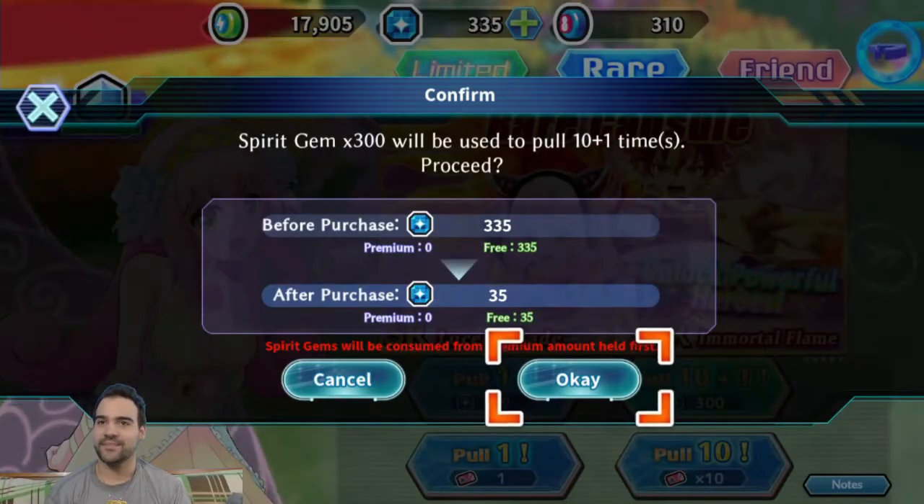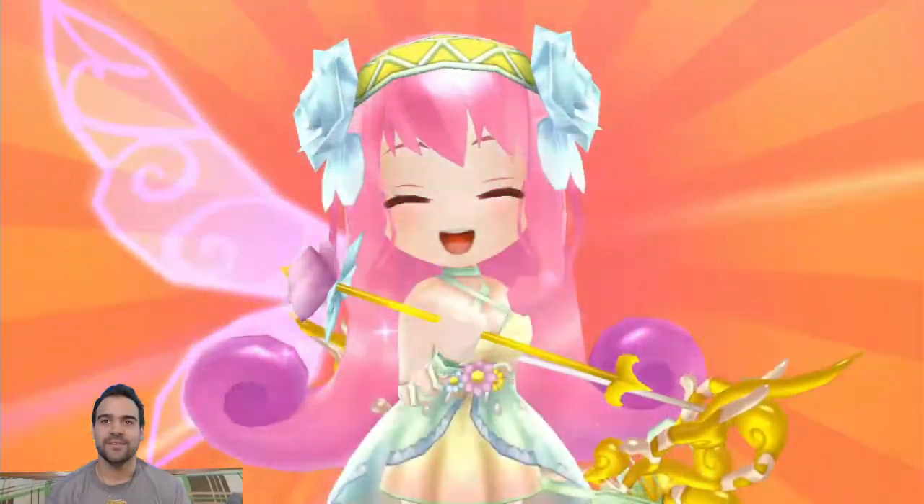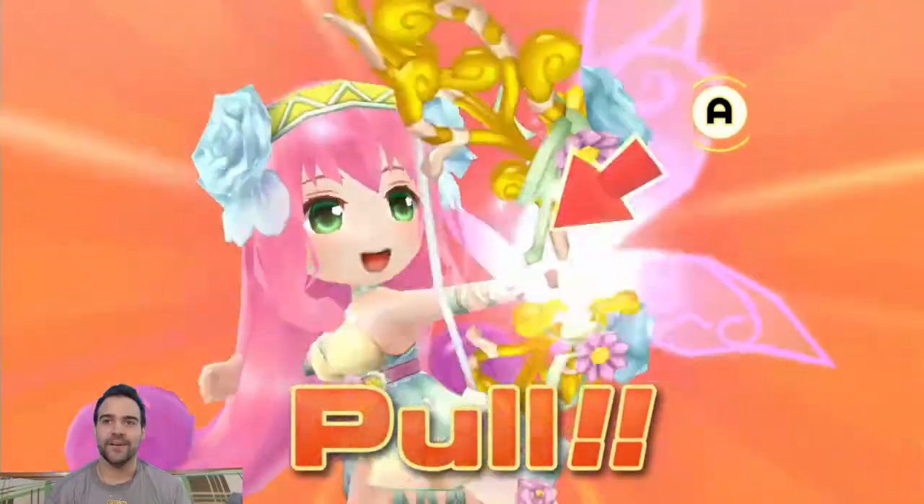So here we go, I'm going to do 300, get one extra, and hopefully get something really good. Here we go — I'll give you a spirit gem! Here we go! Aim...